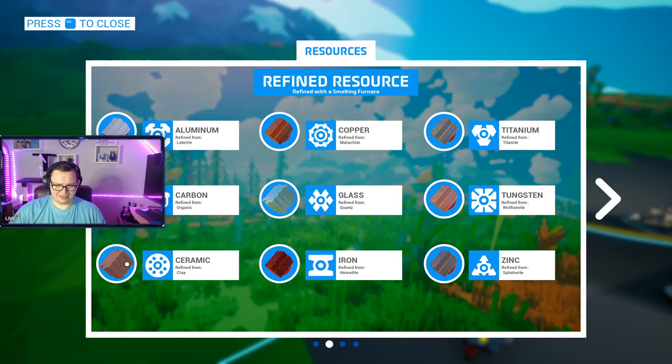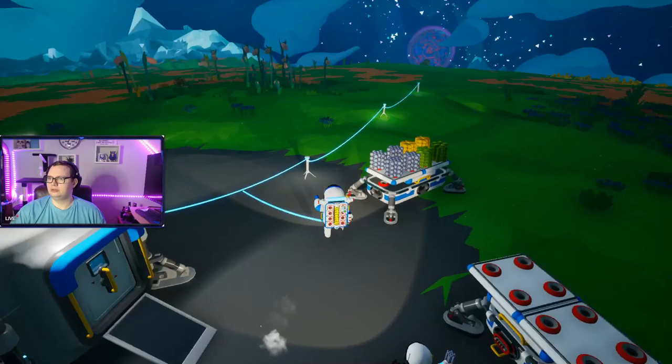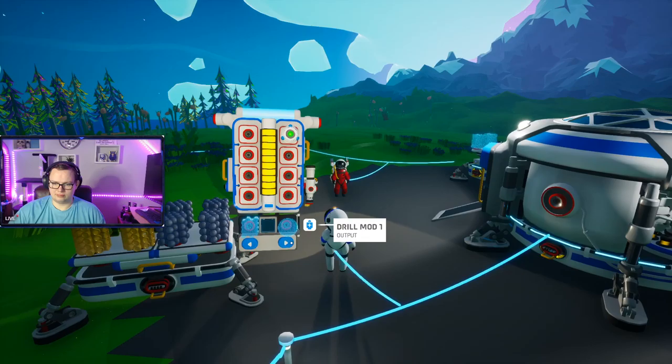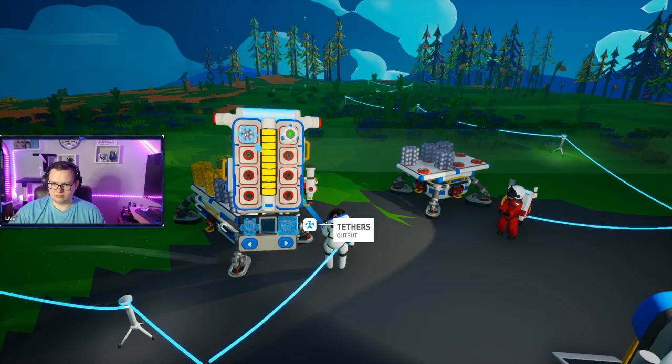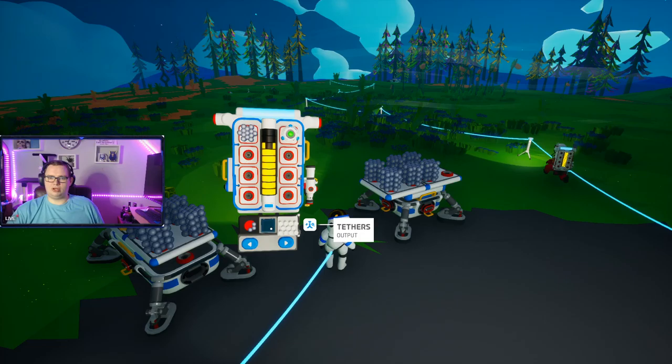Where the fuck do we find clay? Probably in the dirt — guessing near water. Is there anything on your... oh, that's a weird looking planet out there. I need to make some more tethers. So what are you trying to make? Ceramic, to make a drill bit mod thing. Might get lucky and find one on a crash site or something. Maybe.